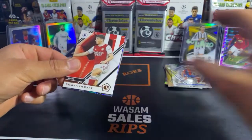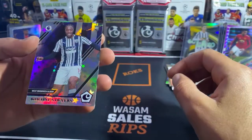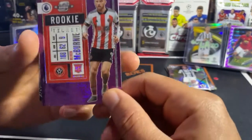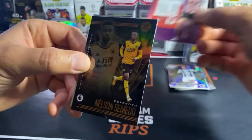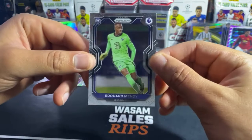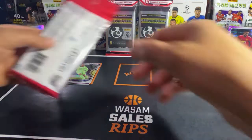Premier League pack from the first cello. We got Kieran Tierney. Romaine Sawyers. Then a Rookie Ticket — sick looking card, Oliver McBurnie, pretty cool. Nelson Samedo, pretty sick. And another Prism, a Rookie Prism of Edouard Mendy. That's our first pack — sick looking cards but sadly no players we actually know.